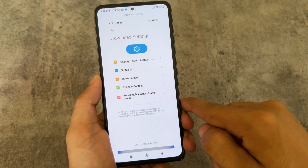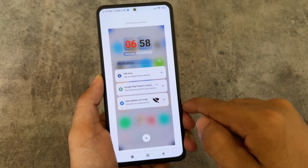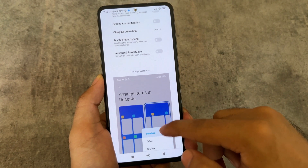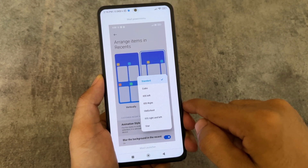In advanced settings you will notice options to customize display, control center, status bar, and home screen. All these customizations are quite useful. MIUI VN Edition also has two options — one free and one paid. Unfortunately, MIUI ROMs are not universal and only available for Xiaomi devices, but if your device has support you can check it out, or you can ask your ROM developers to port any MIUI ROM for you.